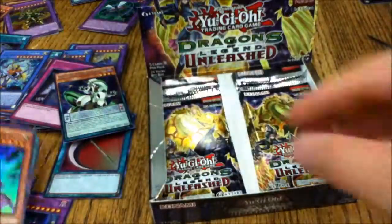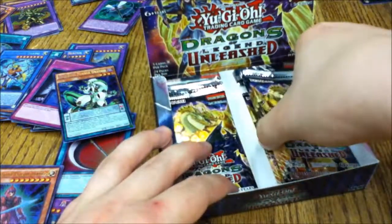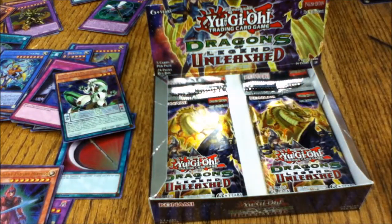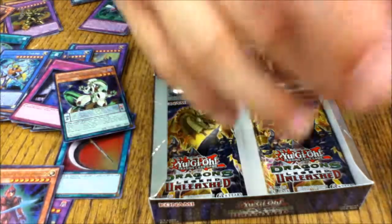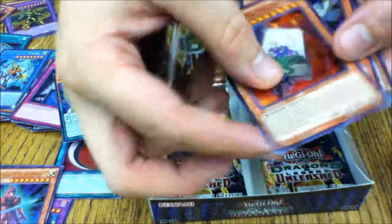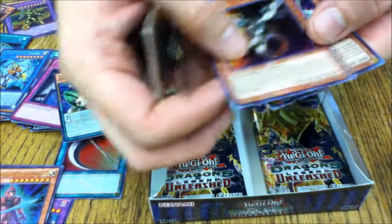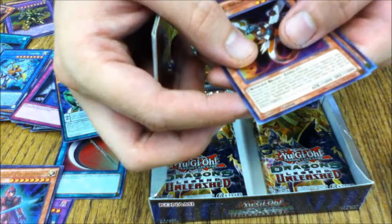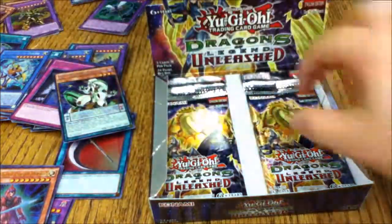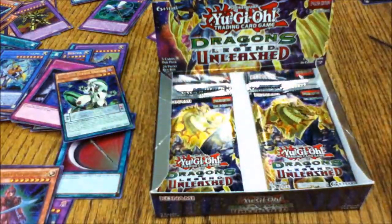Eight packs left — I'm really hoping for more Eye of Timaeus. Sixteenth pack: Another Tyrant Burst Dragon, Legendary Knight Critias, Flower Cardian Paulownia, Raid Raptor Napalm Dragonius, and another Tripper Mercury. Raid Raptors are a fun archetype — a buddy of mine loves them but they need more support to be consistent.